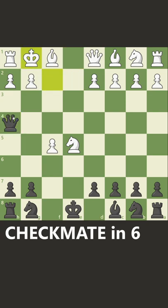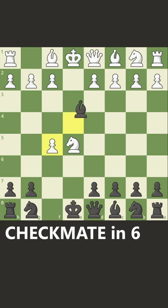Here they might think that king to g1 is safe, but now you play queen to d4, and it's checkmate in six moves. This is the first gambit I ever learned.